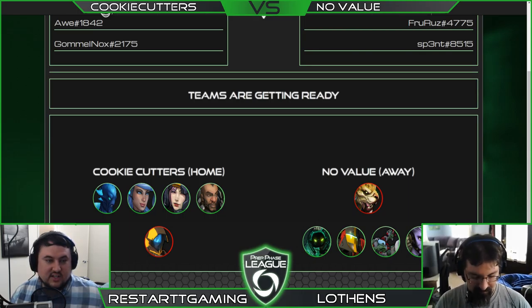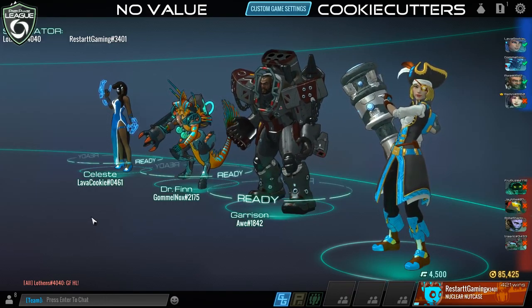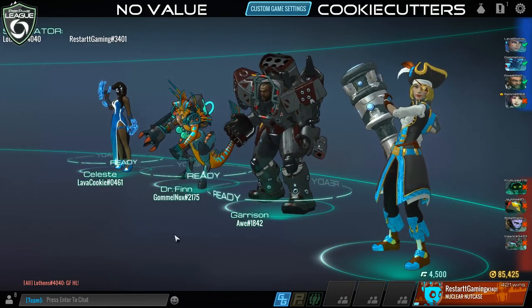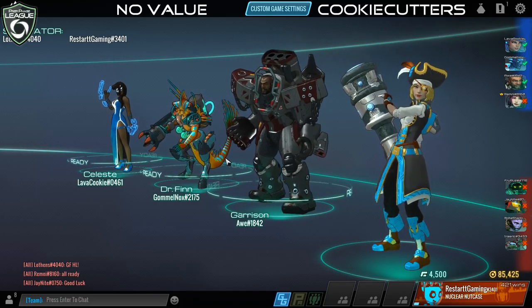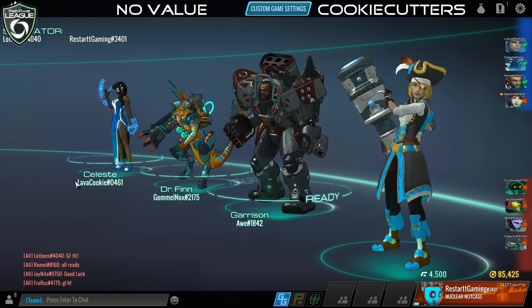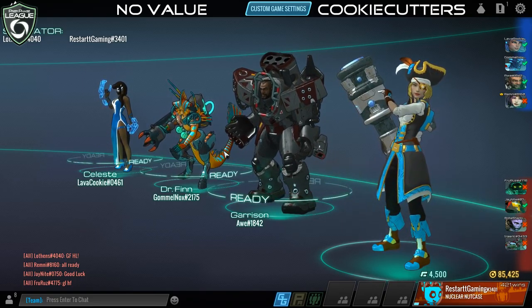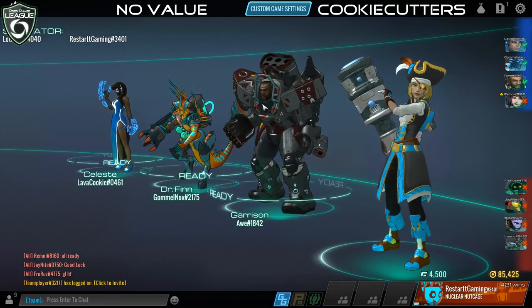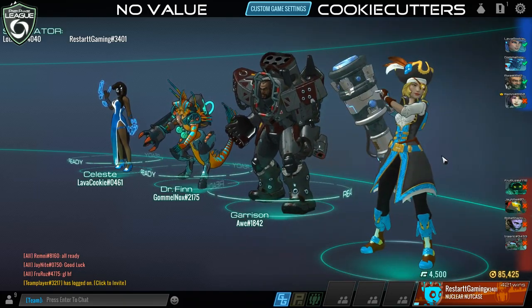Teams are getting ready so we'll hop into spectate mode. We are ready to roll here with this game — nice pirate skin over here on Zuki and some definitely garish colors coming out of Finn. These players are having a lot of fun with these skins. There are a lot of skins and styles in the game right now, and a lot of them are fantastic — really let you put your own personality on these different characters.